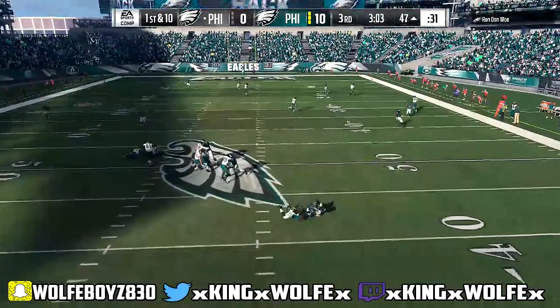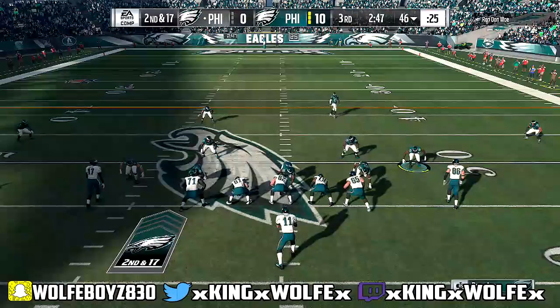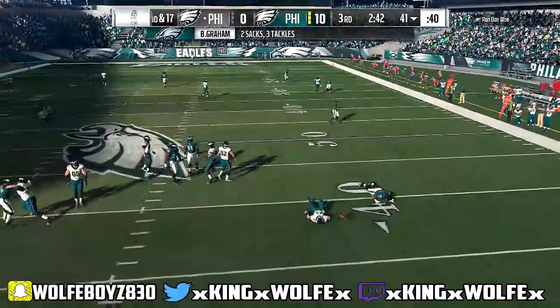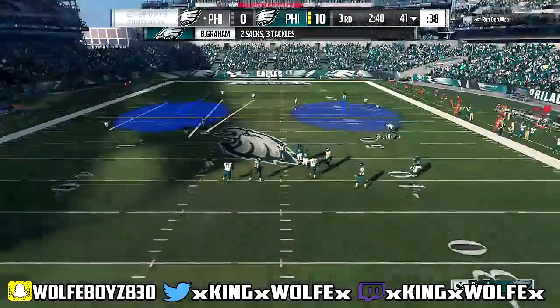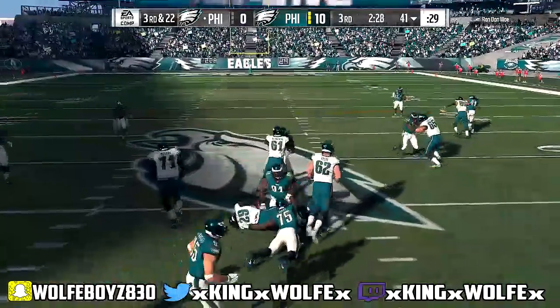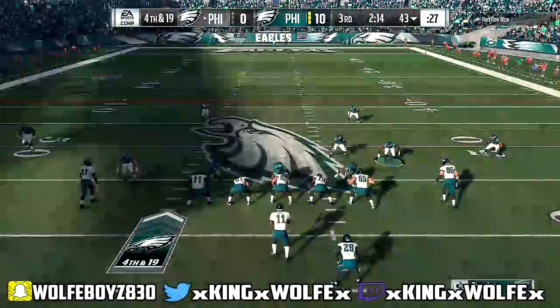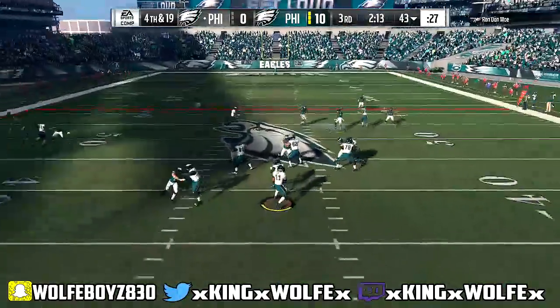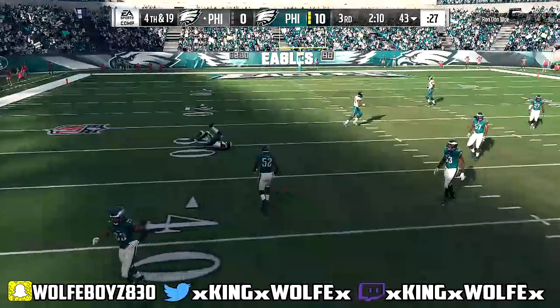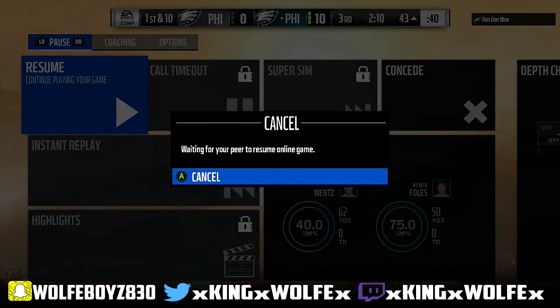Now what we do different is instead of setting a QB spy and waiting, I'm running QB contained. So my guys are going to the outside and they're waiting for him. We're adding another element by using QB contained and just hoping that they work. Third and 22, he's going to run it — I don't know why he did that. I guess he feels like he's completely locked down as far as passing goes. But he had a couple good dots and right there was a pick. He concedes.